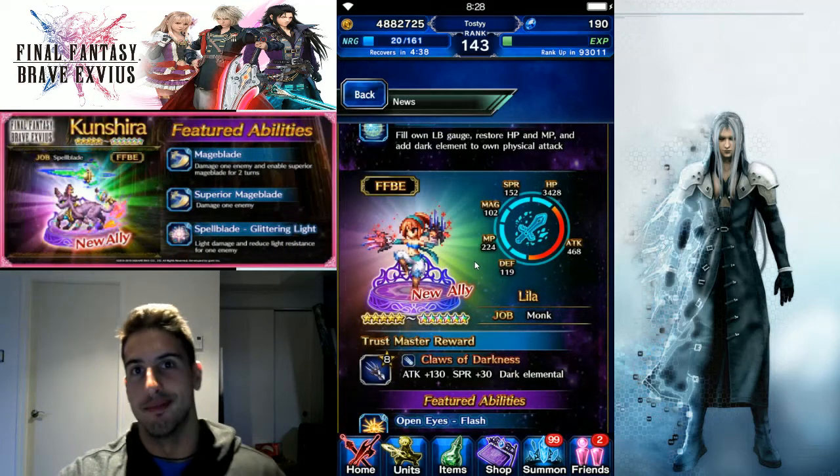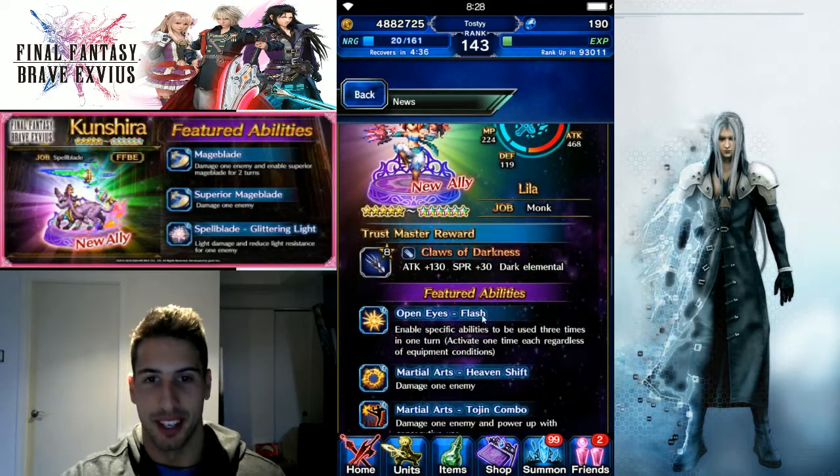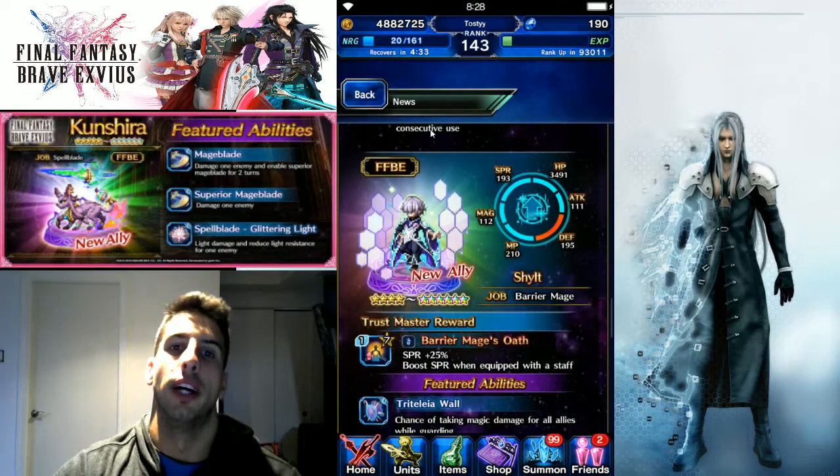A lot of people are going to be pulling for Sephiroth, but Lila is going to be no joke either. If you get either one of them, you're in really good shape.